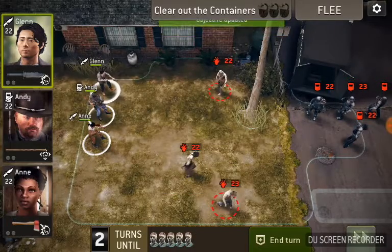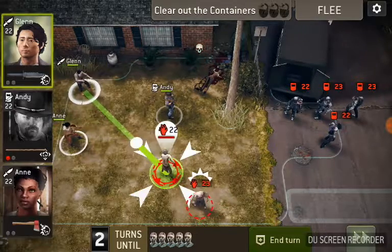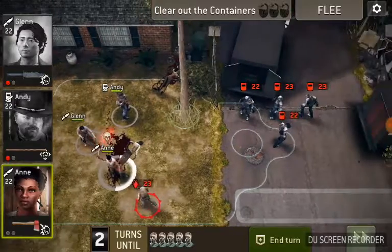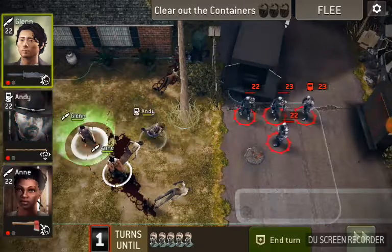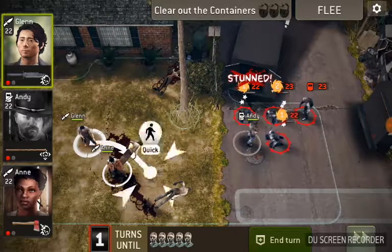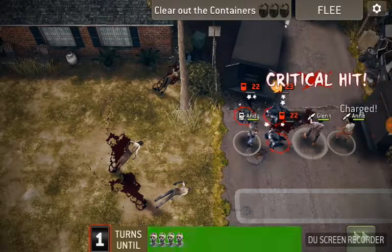So we take out that one, then we take out these two, and the armored walkers don't see you so they don't actually even move. Now you take your area stun and stun those, and we're going to take our scouts and take out the one that's not stunned.